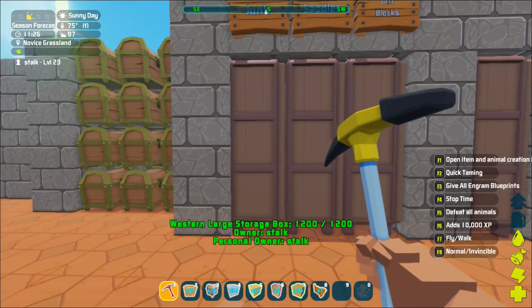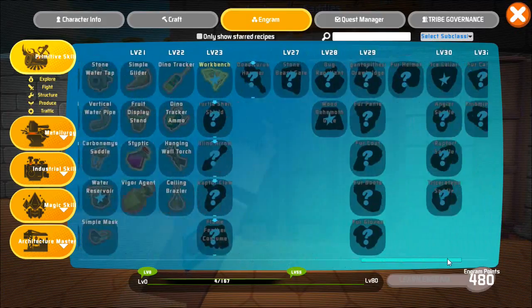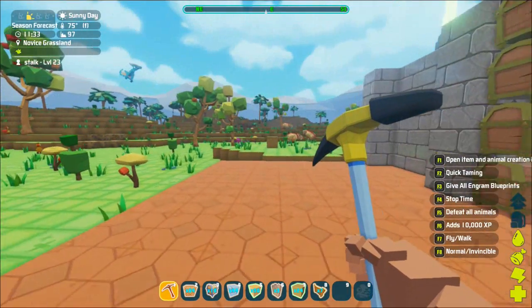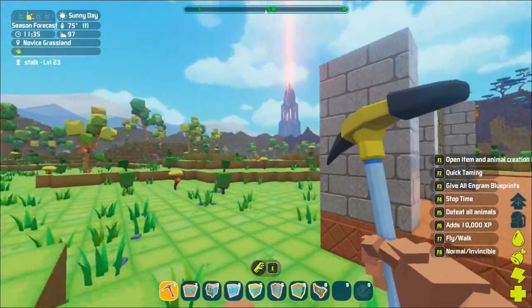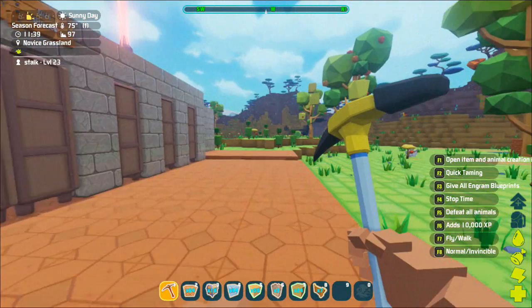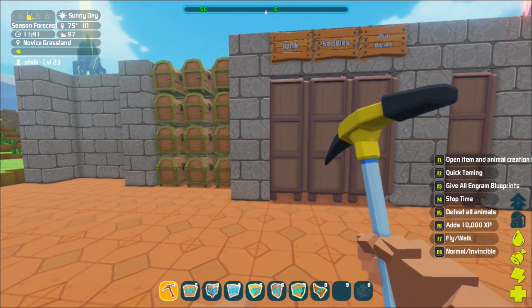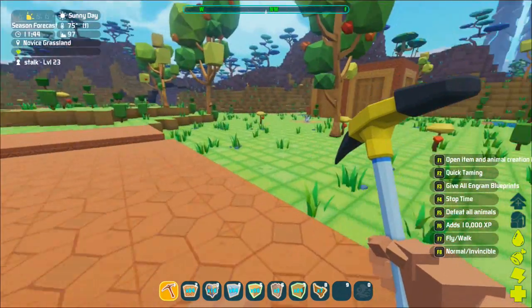This is a blueprint, and the other one you can unlock just through your regular engrams. If you scroll all the way over, it's level 38, and some people don't want to wait that long. The best thing to do is find these little drops — beams of light that drop down from the sky. Once they hit the ground you can go over and loot them if you're a certain level, and there's a good chance you'll get the blueprint unlock.